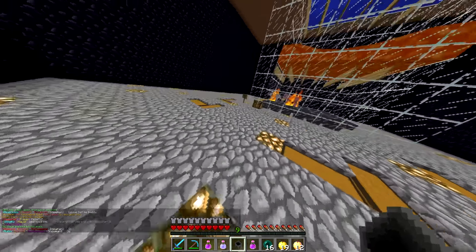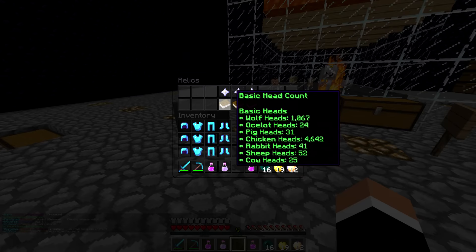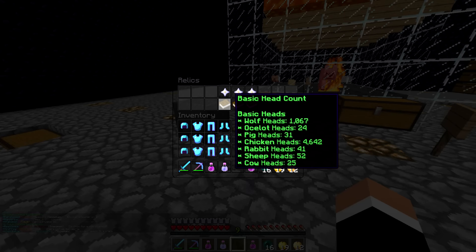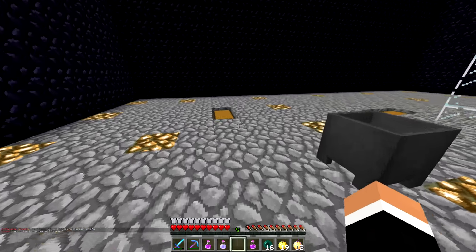We still have some heads left in the manual farm, so I'm going to get some of them out. So, what else do we need? I'll get the rest of them. We need 640 of each, and we currently have a thousand wolf — we're fine on wolf heads. We need ocelot heads, pig heads, rabbit heads, sheep heads, and cow heads, so let's search for them.